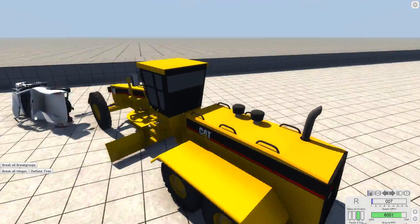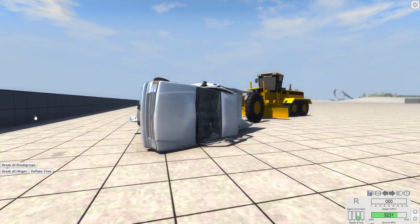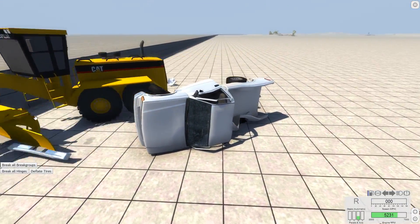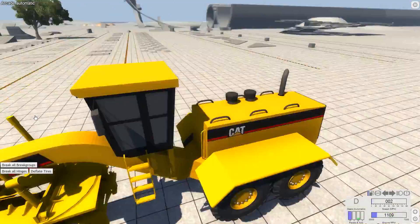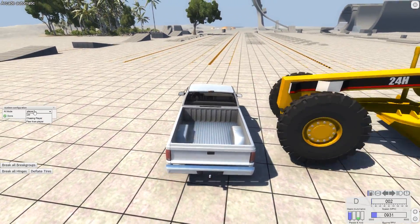I'm controlling the grader and it still drives. The truck's tipped over. It wrecked up that truck and now they're coming back at me because the AI is still controlling it. The AI missed. The AI is not good at this. Going to reset both the vehicles and tell the AI to turn off.